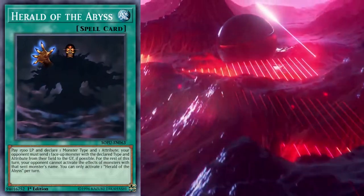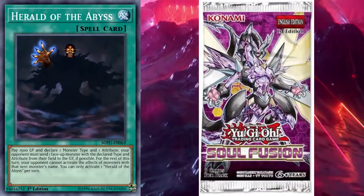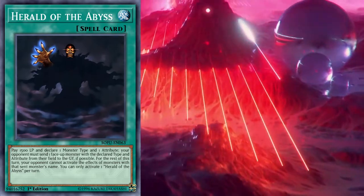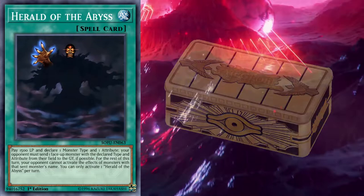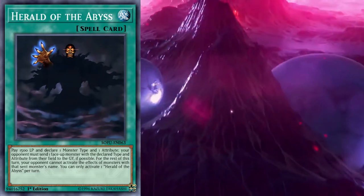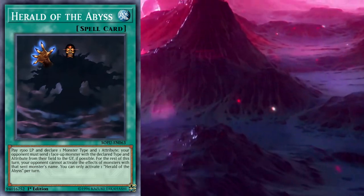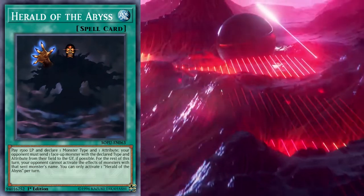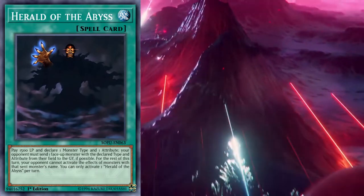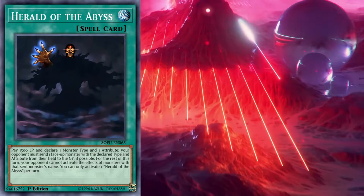Herald of the Abyss is a normal spell, first printed as a Super Rare in Soul Fusion all the way back in October 2018, and since then got one reprint as an Ultra Rare in the 2019 Gold Sarcophagus Tins. It has seen competitive play during late 2018 and early 2019. The most recorded usage of this card is in the top cut from the Atlanta Regionals, in two lists that got to the top 8 of the tournament.